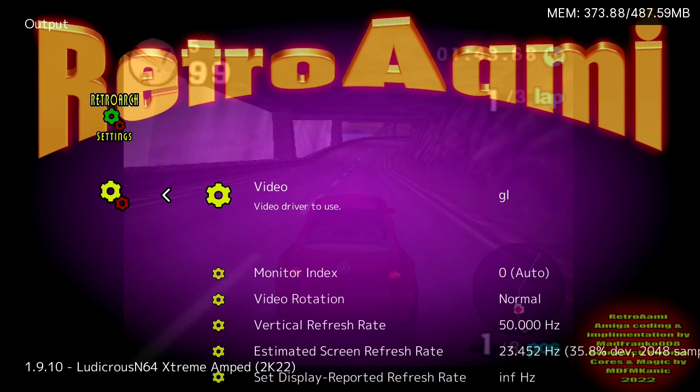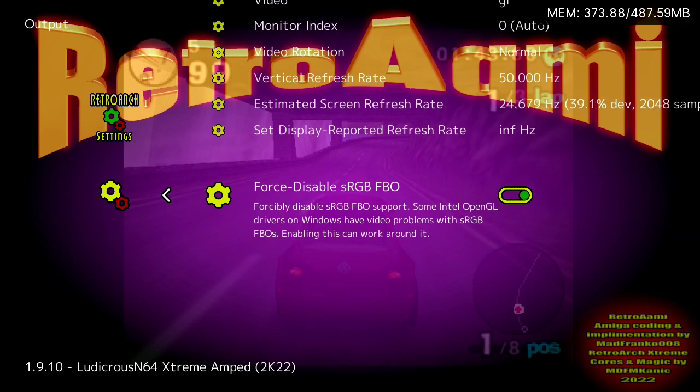You can go into Video Output, go to Force Disable sRGB FBO, and toggle it one direction or the other. It'll give you like four or five minutes of free memory again. But if I keep running this for maybe 10 or 15 more minutes, it's going to get up to 487.59 and crash the game. So you've got to meticulously micromanage your memory.